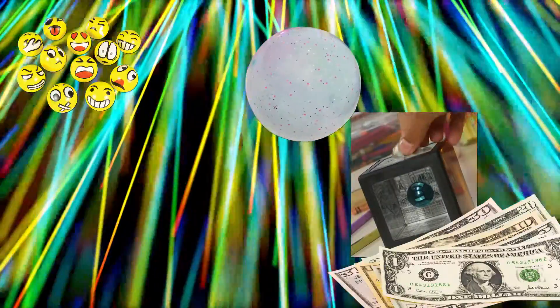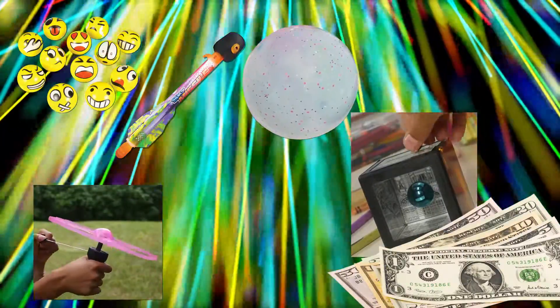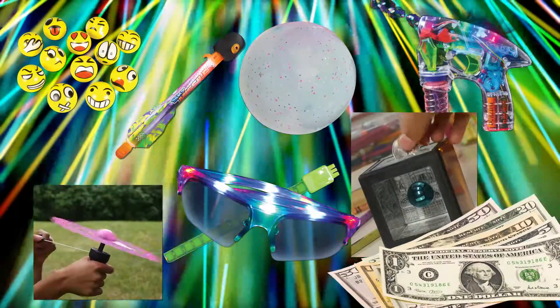Sell 35 items and get this bubble blaster. So let's add it all up. So far you've got the emoji squeeze ball, the jelly balloon ball, the magic bank and a chance to win cash, the flying disc, the whistling light up rocket, LED glasses, flash band and bubble blaster. That's 8 prizes so far.